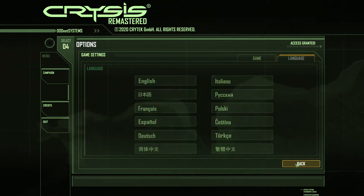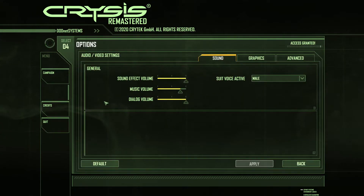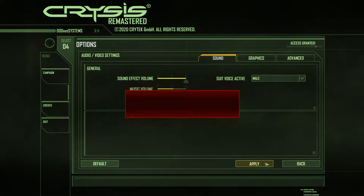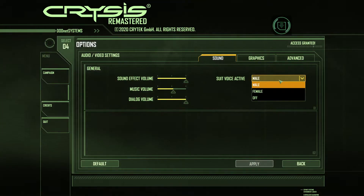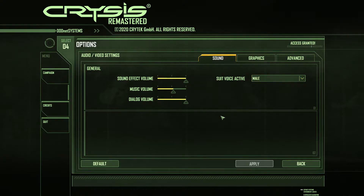Let's go to the Audio and Video settings — that's a bit more important. In the audio settings you can adjust music volume. There's also suit voice: you can choose male, female, or no voice. That's the voice you hear when you click a suit option button.